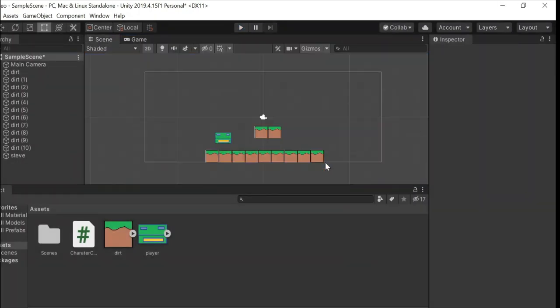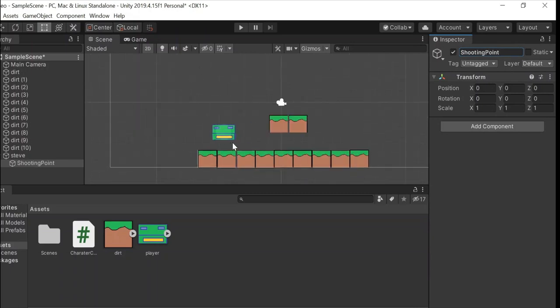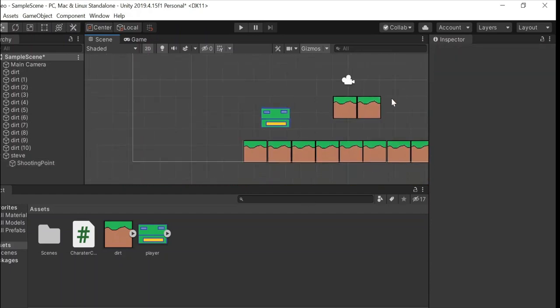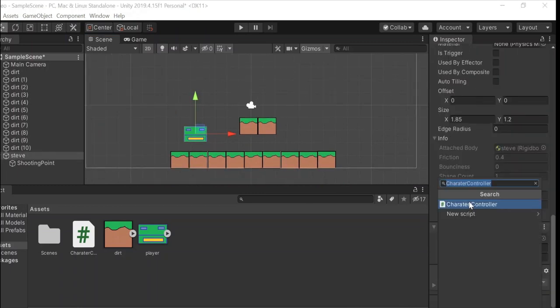Moving on, to make the game a little more interesting let's try and add some kind of shooting mechanic. Let's go to Steve and create an empty object — let's just name it shooting point. This determines where Steve is gonna shoot from. Obviously Steve doesn't have a gun, so let's just say he shoots through his mouth. Steve will need a script — let's just call it weapon — which is basically gonna take care of our shooting force.